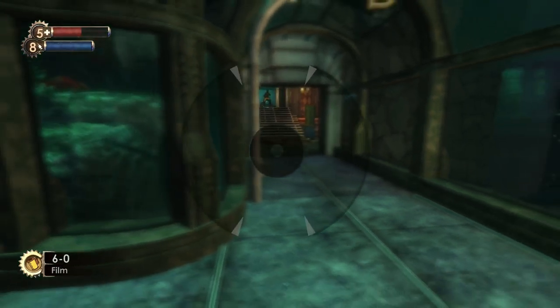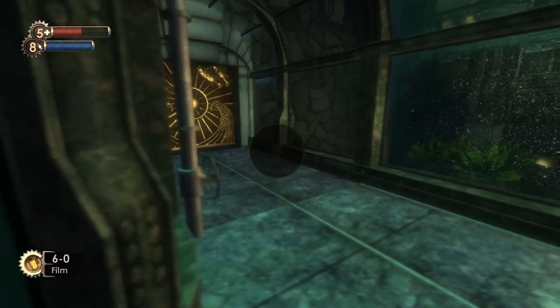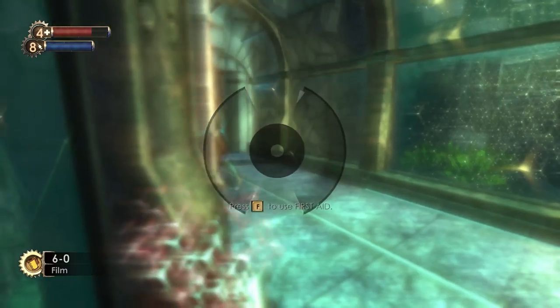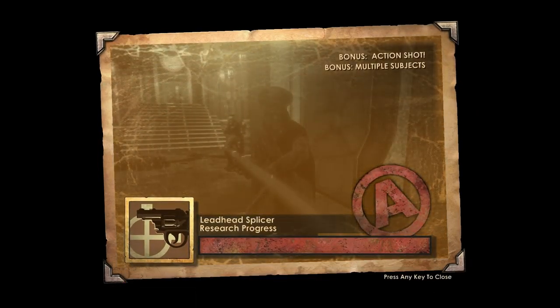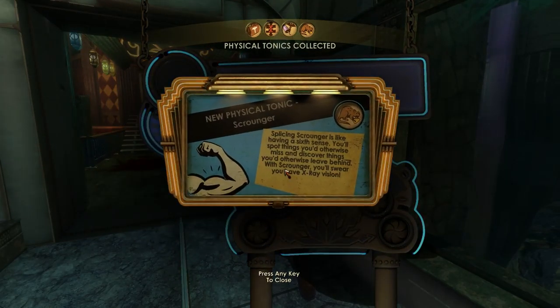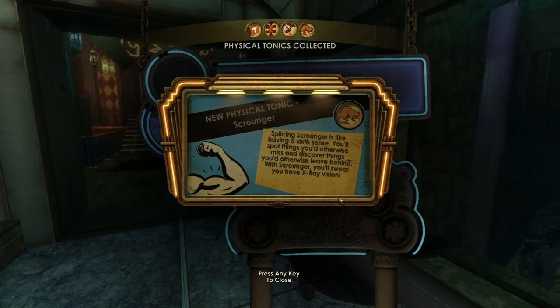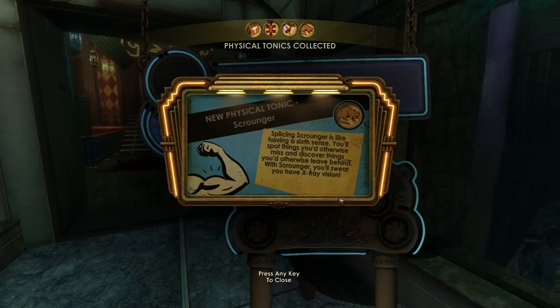He has a gun, doesn't he? Yeah, he does. I'm gonna take a picture with you — multiple subjects, I got two. Splicing scrounger — ooh, we got a new physical tonic. It's like a sixth sense thing — you'll spot things you'd otherwise miss, you'll swear you have x-ray vision.